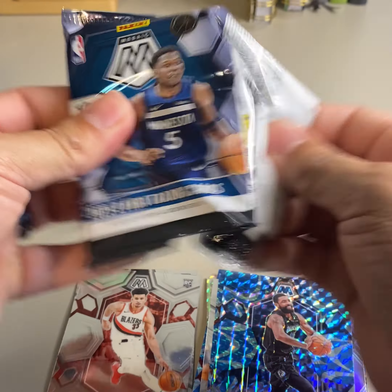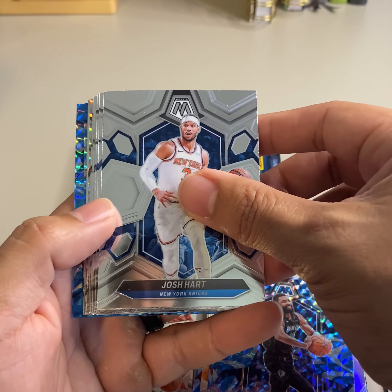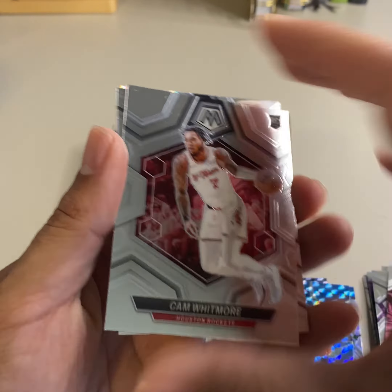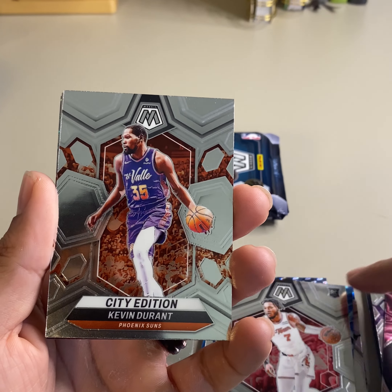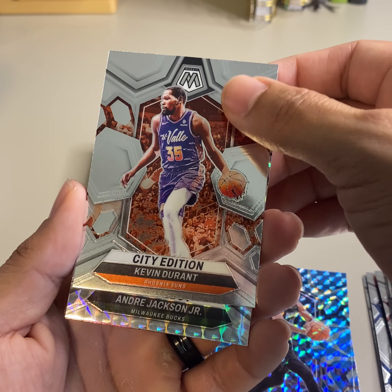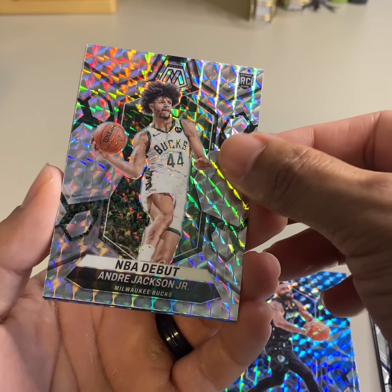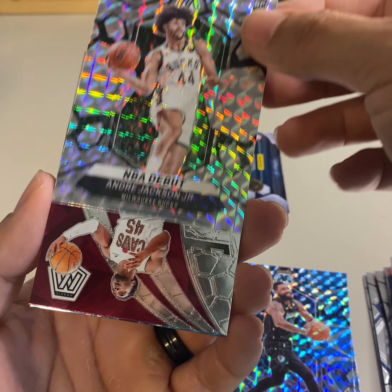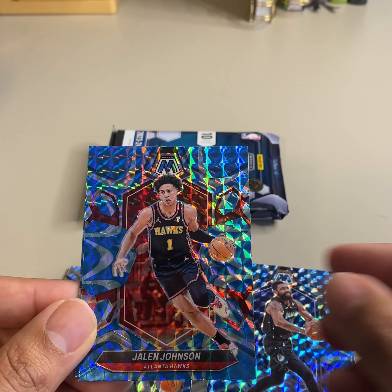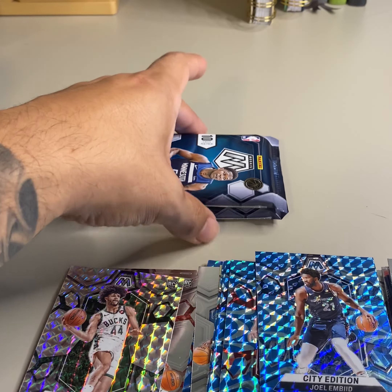Let's see if we can get something good in one of these packs. We got a Josh Hart, Marcus Smart, Chris Paul, OG Anunoby, Cam Whitmore on the rookie. We got a City Edition KD, Andre Jackson Jr. on the NBA debut on the mosaic parallel — nice rookie. Then we got a Donovan Mitchell on the elevate.